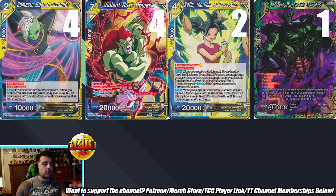Starting with the main deck, Carlos is playing the Blue-Yellow engine with four Zamasu and four Violent Rush Bojack. The two Kefla: Peak of Perfection is unusual for Blue-Yellow Mecha lists. He knew he wanted Bojack because it was too powerful, and every time he tried the deck without it he missed it, so he needed the Blue-Yellow cards for the Awaken ability.